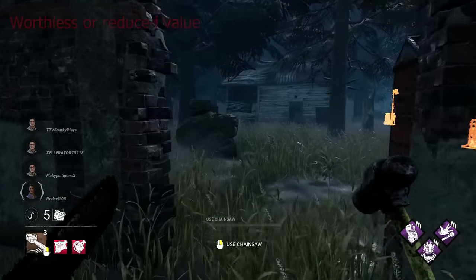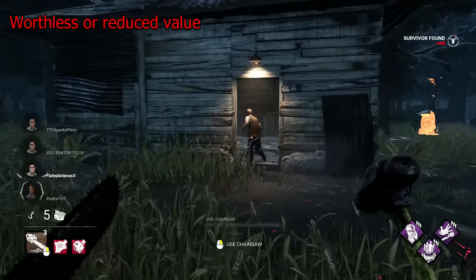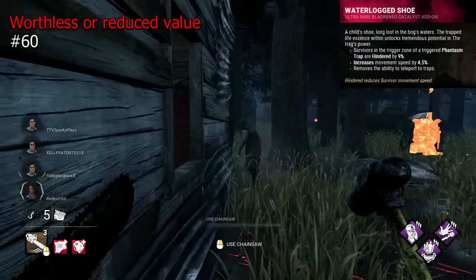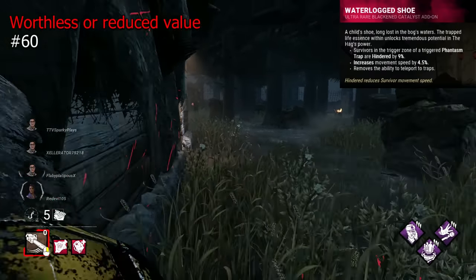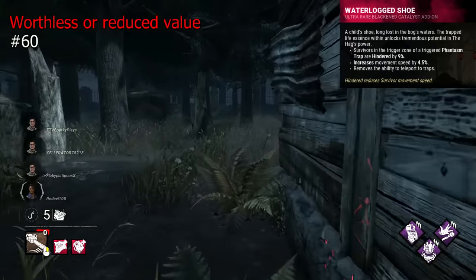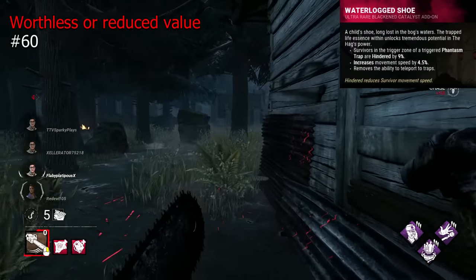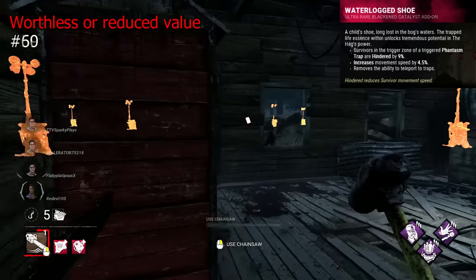Let's get started. In our Worthless or Reduced Value tier, we start off with the worst Iridescent in the game in my opinion, which is the Waterlog Shoe for the Hag. This essentially removes the part of Hag's power which makes her strong, which is her teleport, and substitutes it for a marginally higher movement speed, and turns your traps into Freddy-esque snares. Truly atrocious addon, one of the worst in the game, let alone as an Iridescent.